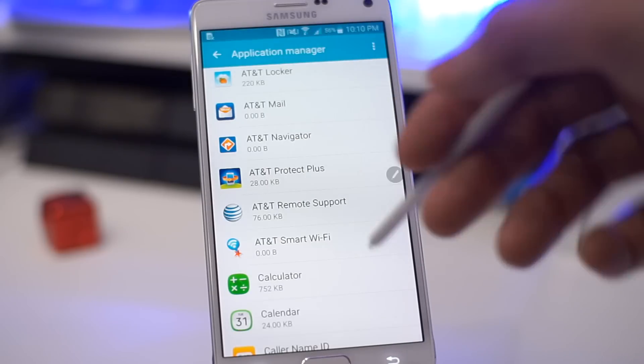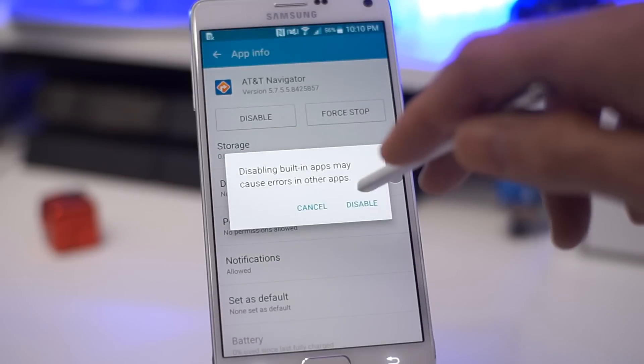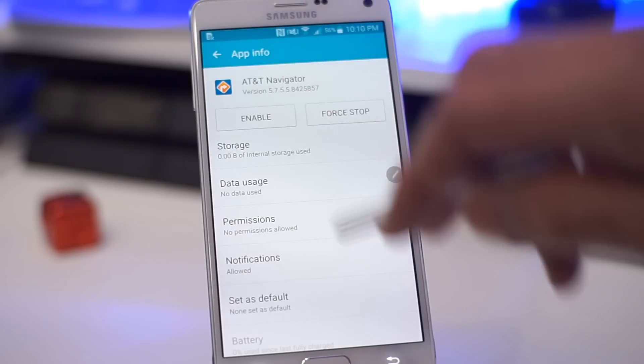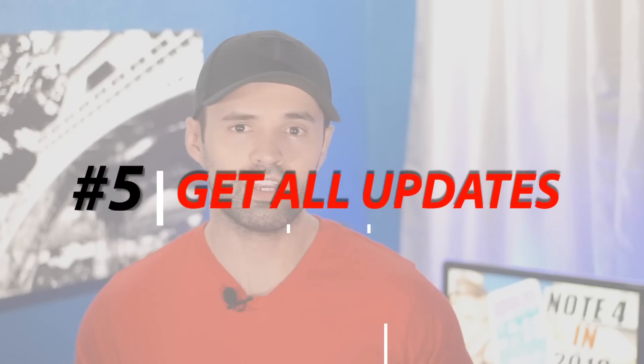For example, I have some AT&T apps I don't need. Just click on them — some won't let you uninstall, so click Disable instead. It will confirm the app is disabled by giving you the option to Enable it again. That's how you know it worked.